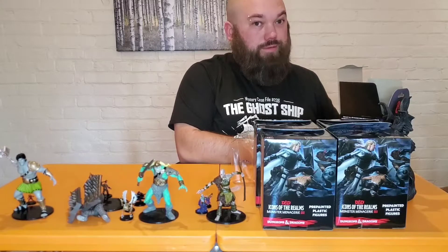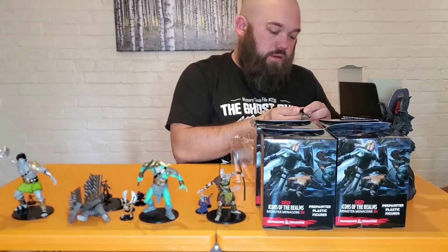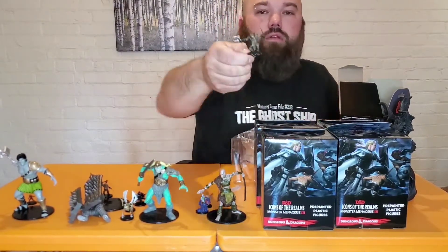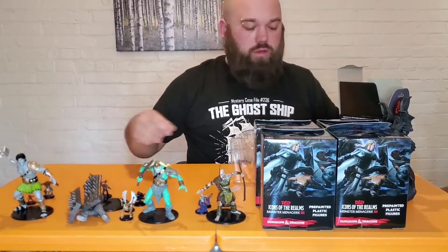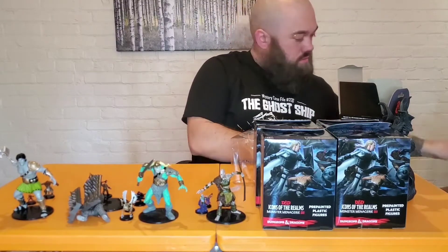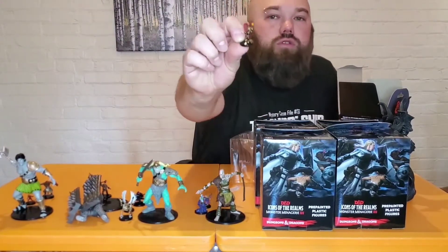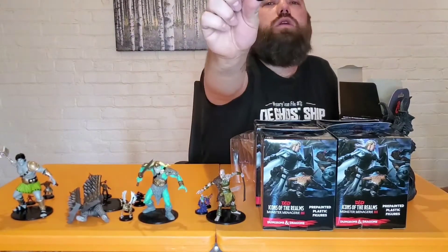Hey guys — it doesn't matter what gender you are, I say guys. This is a No-Flesh Gnawer, 16 of 45. Pretty cool. One more in this box and then we're halfway through the brick. And it is a Goblin, 6 of 45 — got a little torch. This guy's got a torch.